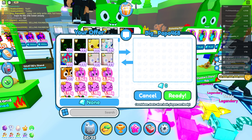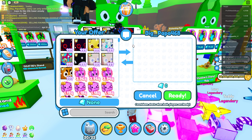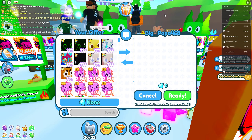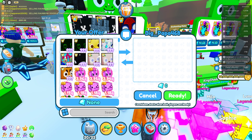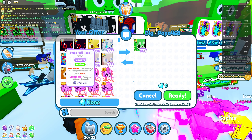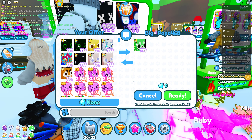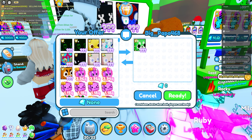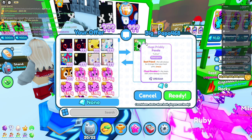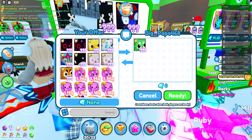He knows I'm asking about the Prickly Panda. Just so you know, Big Papa, I am selling two Rainbow Hellrocks, a Gold Pterodactyl, a huge Mosaic Corgi, a huge Chameleon, an Orca, a Floppa, and an Enchanted Deer. If you're interested in any of those, I can take them down from my stand and then modify the offer based on that.